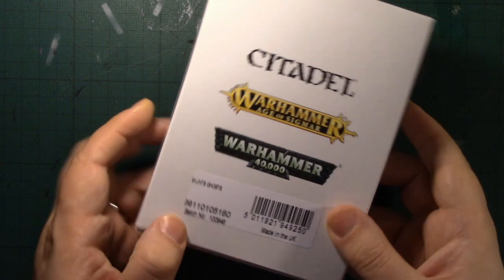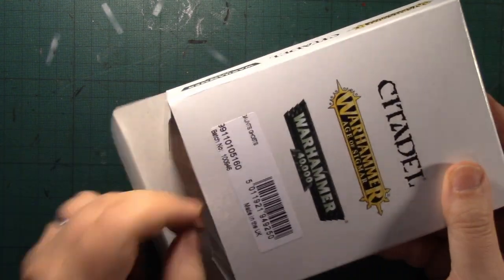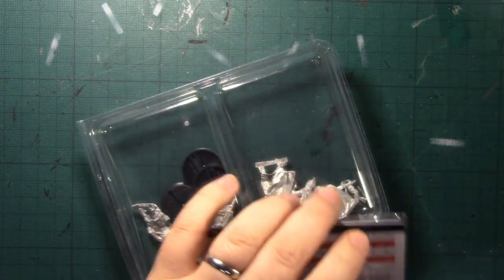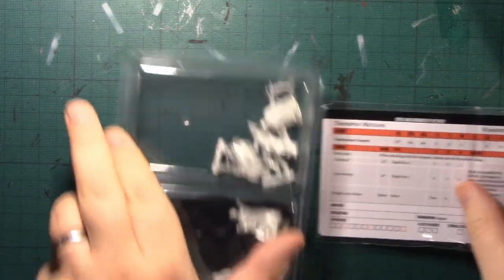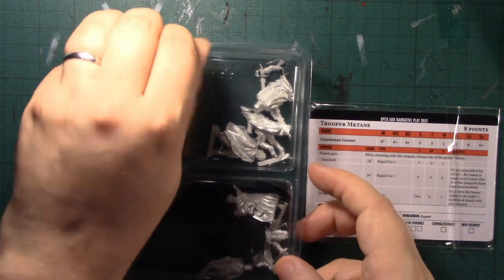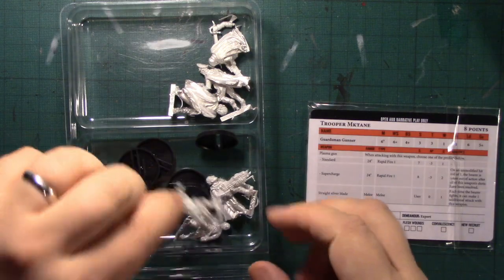I went to the Kill Team event and picked up Gaunt's Ghosts, so let's have a look at it. The set costs £25 and consists of six infantry models — let's open up and have a good look.